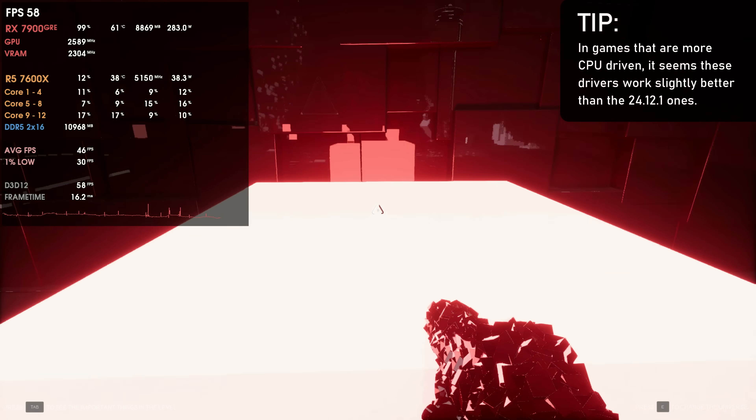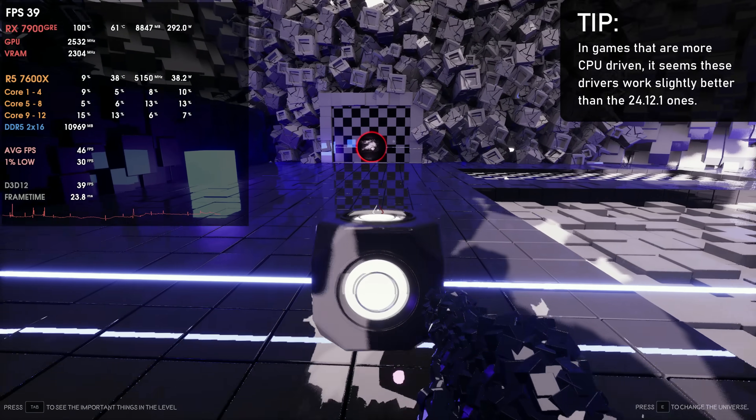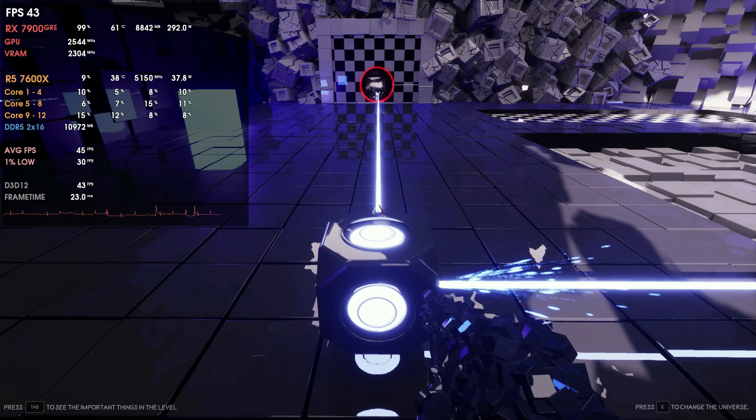As for things I found with these drivers — they bring so little that I didn't find much besides the 7900 GRE having a bit more performance in PUBG. In games where the engine is more CPU-driven, it seems to have fewer stutters on the 25.1.1, but I can't say for sure. On the 6800 and 7900 GRE in games like PUBG and Fortnite, gameplay overall seems a little smoother. People who were having issues with the 24.12.1 might see stuttering fixed in the 25.1.1.